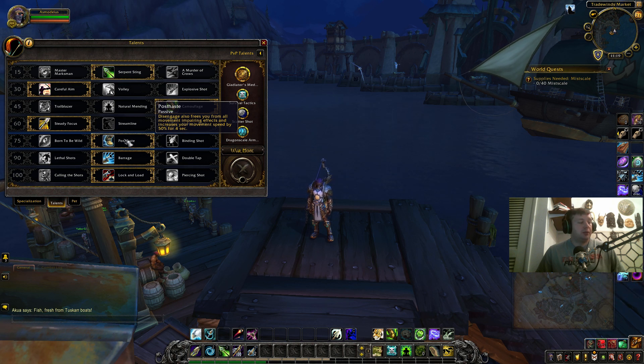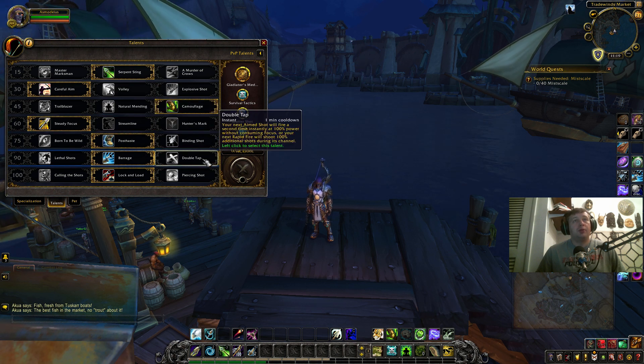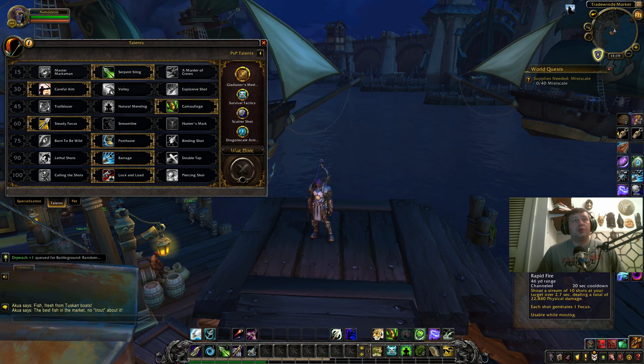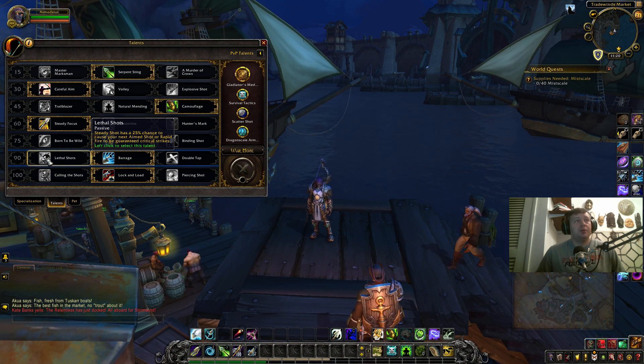As a Marksmanship Hunter you will have to kite a lot in PvP. For Tier 6, if you roll Streamline or Double Tap you're just playing around Rapid Fire with Double Tap and relying on that one CD cycle — which isn't good for dynamic PvP. Little Shot doesn't really offer that much of a damage boost; even in PvE I wouldn't suggest it — they need to either increase the percentage or rework this talent.